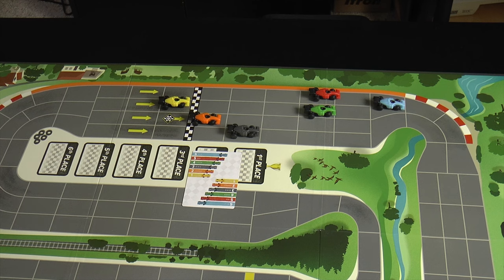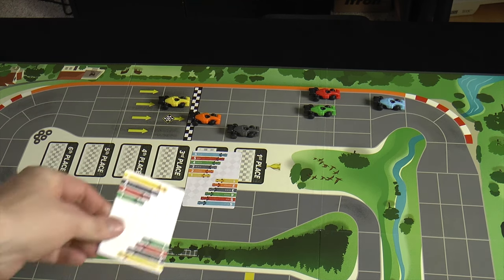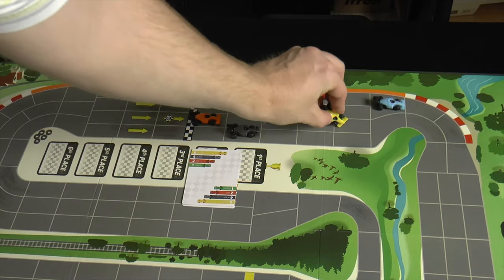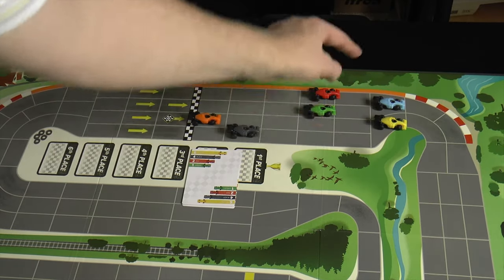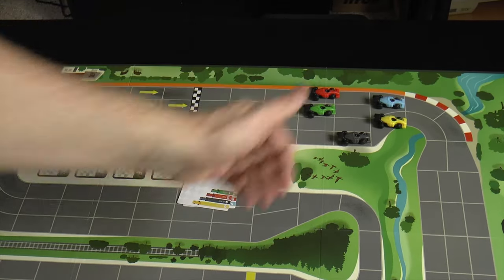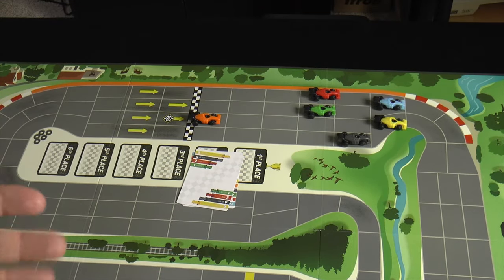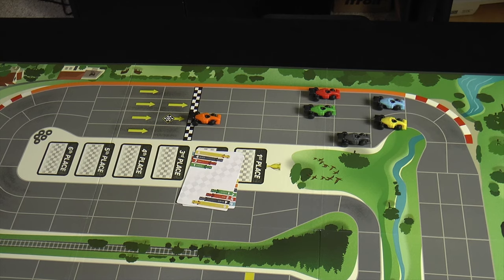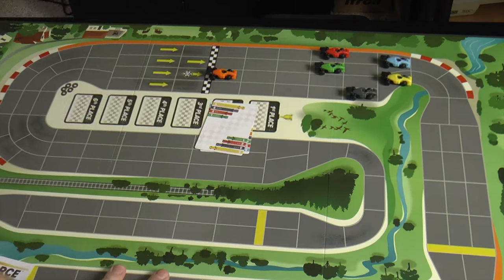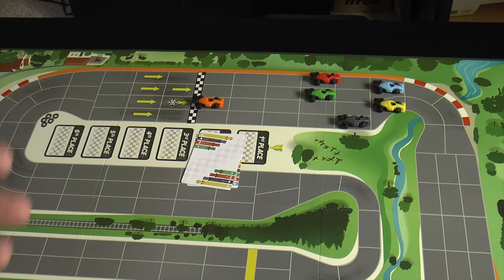So the next card played randomly — let's say this one. Yellow goes first, one through six. Now you can see they're blocking the path. Next should be black, and after three spaces, where would four go? You're going to be blocked in and have to stop there. So this acts as a bottleneck. There are various different parts of the track like this — you can see there's a really big bottleneck right here, and you're going to try to play around that.